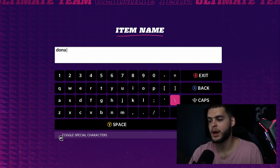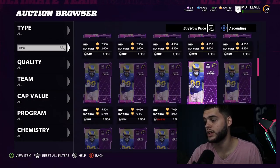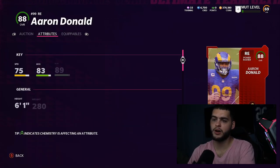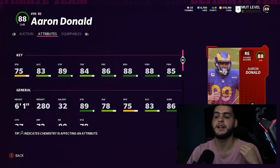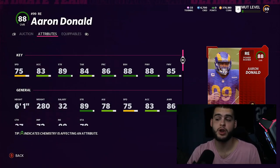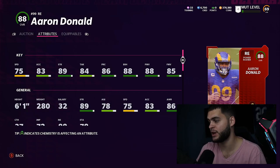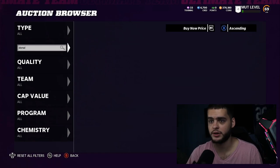Next, a staple of Madden: Aaron Donald. His power-up is about 11-12k and his elite is around 200k. Fully powered up he's an 89 overall with 76 speed, 84 acceleration, 90 strength, 84 tackle, 87 play recognition, 89 block shed, 89 power move, and 86 finesse move. With just plus ones from a strategy card on block shed and power move, he's essentially one of the best pass rushers and run stuffers in the game right off the bat.